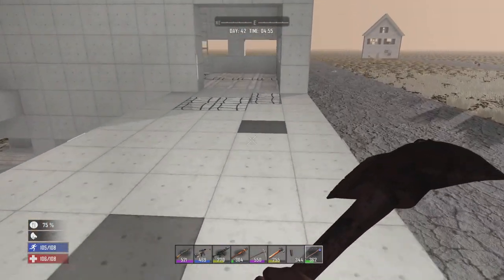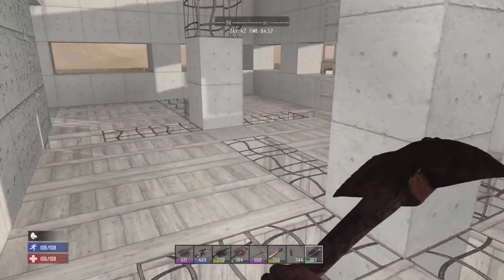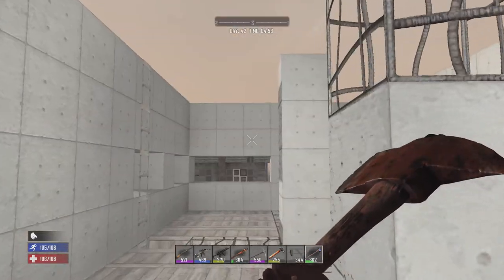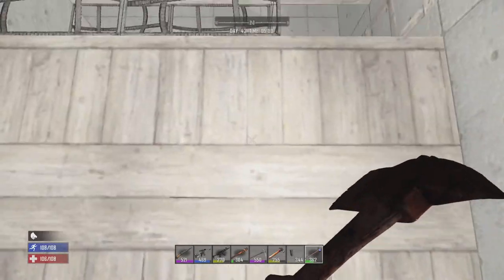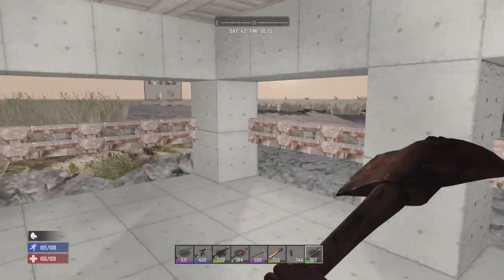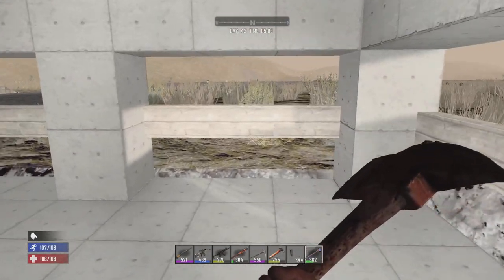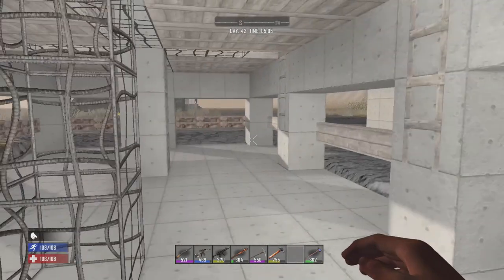I was doing work overnight — you can see most of the flooring here is done. Gotta get some more rebar frames upgraded and put a roof on this stuff. It's slowly but surely coming along. And I got the poles placed in for the base, but I just need to make sure these are all upgraded to maximum iron stage at least.